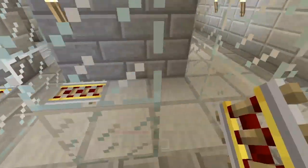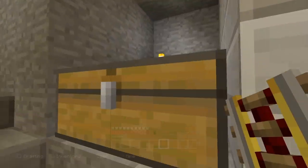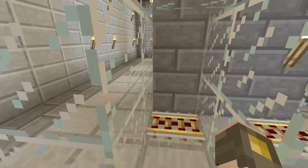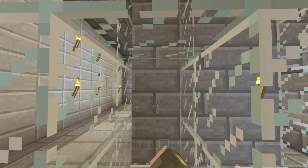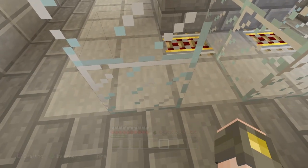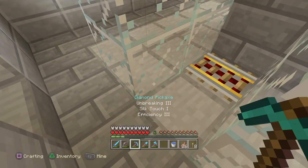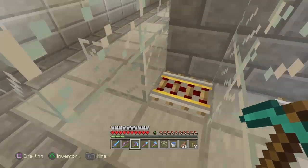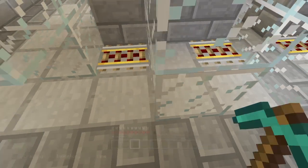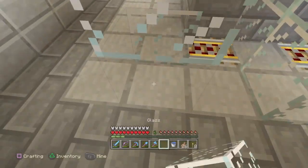I'm going to have to have a way to actually power these rails. I was wanting to do it with a button, but I won't really be able to because if I put a button down there the cart and the villagers will be in the way. I'll figure something out off camera — maybe a button right here, remove this piece of glass, run some redstone just to that. I'll figure something out.